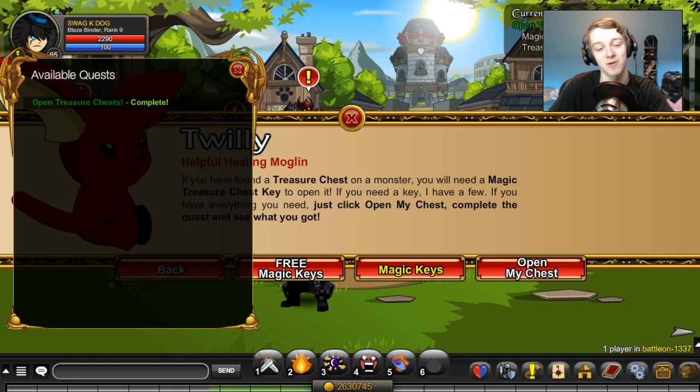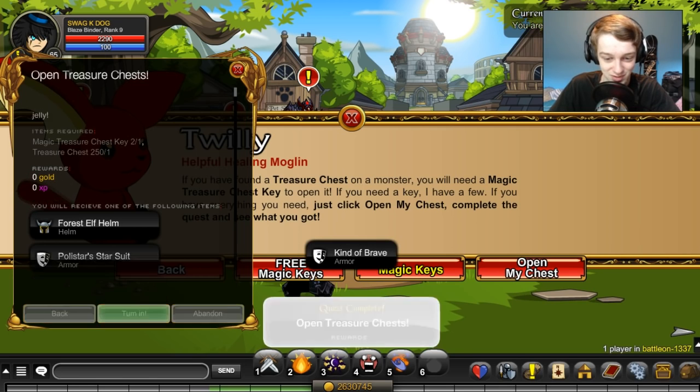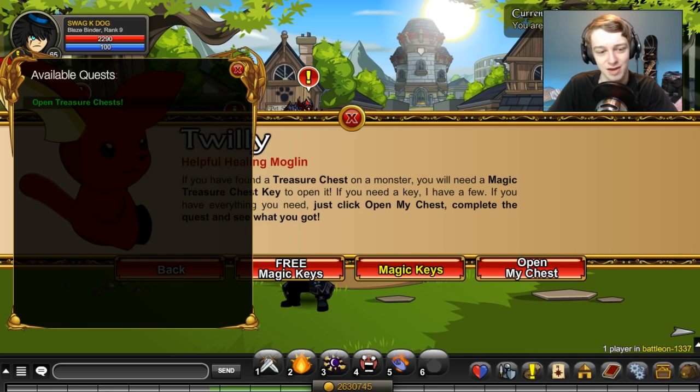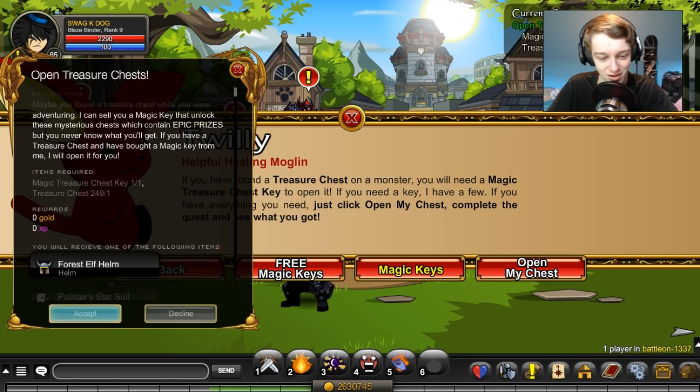Let's see what we get, hopefully something good. It's got to be running out of items it can give me, because it gives you a new item every time — it's not like CS:GO where you can get the same item over and over again. It has to give you a different item every time, so if you do the chest enough, eventually you'll get the item you want. Kind of Brave — I have that armor on another character, it's basically like that Disney cartoon. I wonder what it looks like on a guy; I've only seen it on my female character.